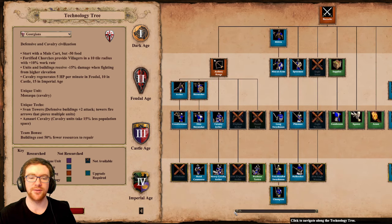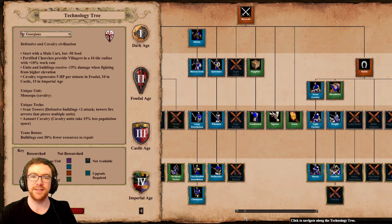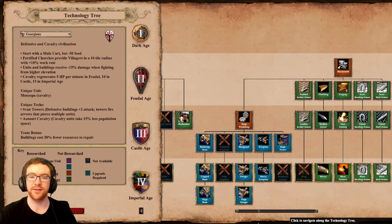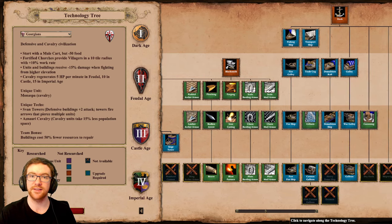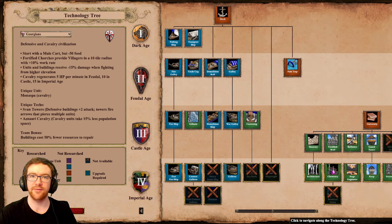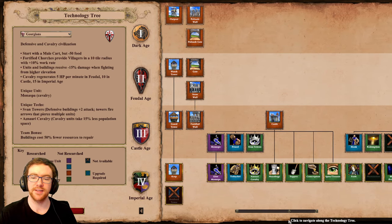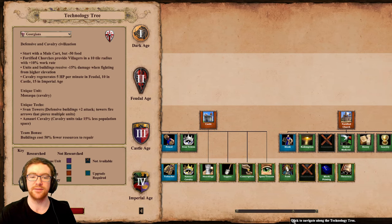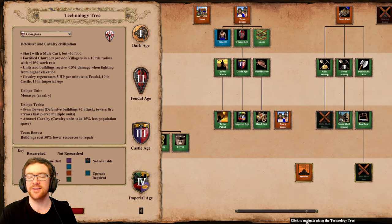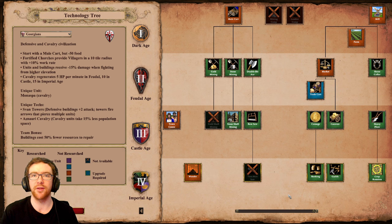I'll give you a quick scroll of the Georgian tech tree as well. The TLDR is that they have fully upgraded infantry, relatively good cavalry, and decent archers. They're quite a generalist civ — they don't have a great navy, they're lacking a couple of key monk technologies, but they have relatively good monks. They're a bit-of-everything civ that doesn't really excel at any one thing.